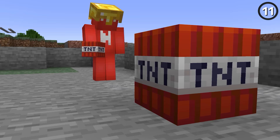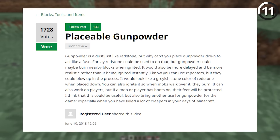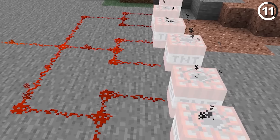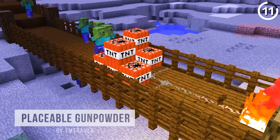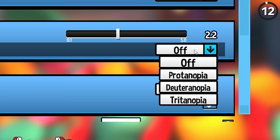Most people light TNT like this, but now we can light it like this. This featured idea could allow us to lay down gunpowder as a fuse and then light it to catch fire along the trail. That way, when your TNT contraption explodes, it doesn't explode any of the valuable redstone with it. And this might even be a way to send a path of fire toward your enemies.